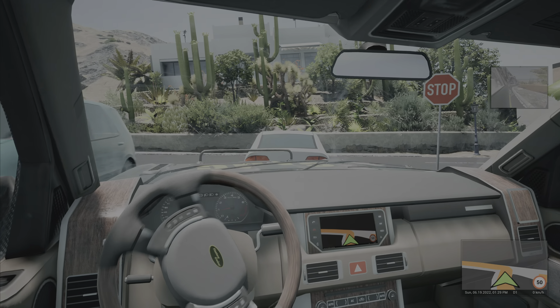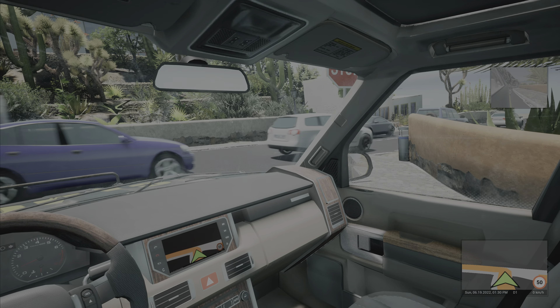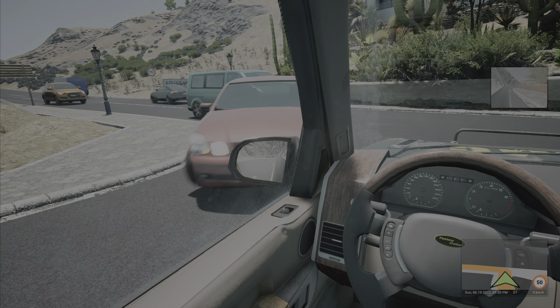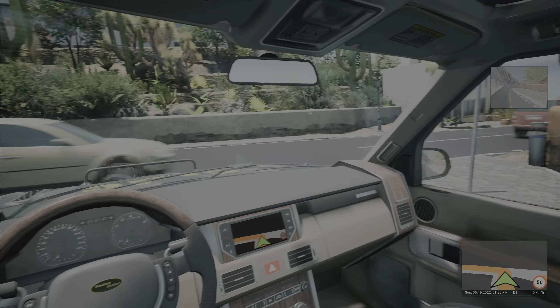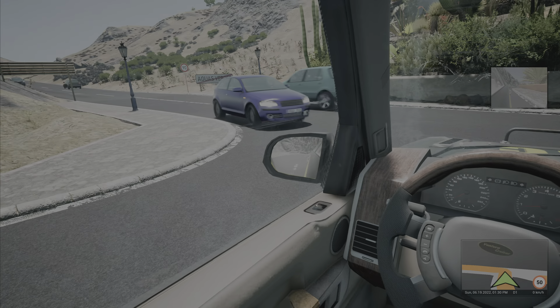Hey guys, welcome back to the channel. We're back in Tourist Bus Simulator and we have an interesting thing to do — we have to help a competitor's bus. It seems like they have broken down and we need to go help them get back on the road. Once you hit level four in this game you have access to this repair truck, and we're gonna go out and see what this entails.